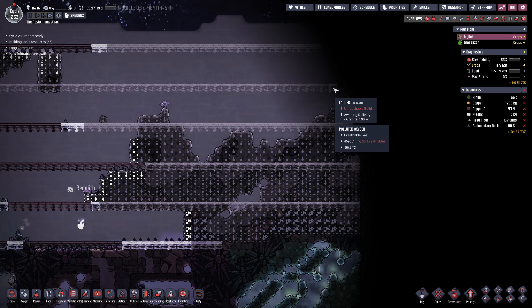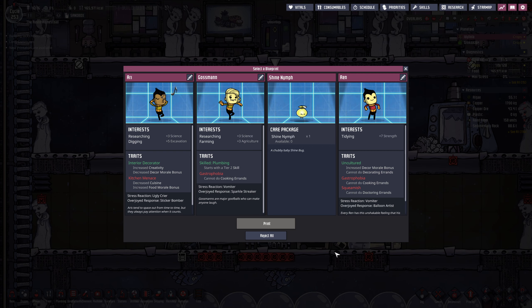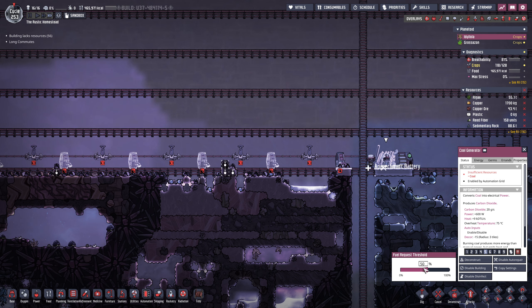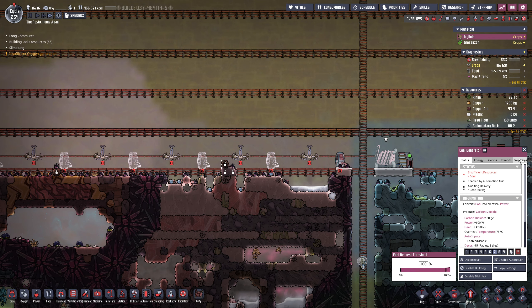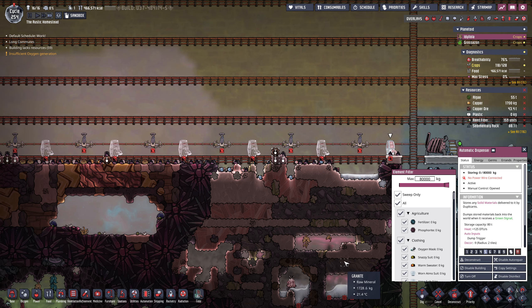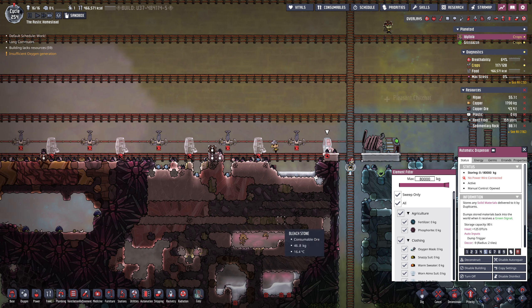We'll do the same over here eventually, once we conclude this dig which we're getting very close on. Let's check our printing pod. I don't like any of them - let's go back to 2. Same as always, 95, 5. Let's make this priority 7 so it'll get some coal and get some of this process working.